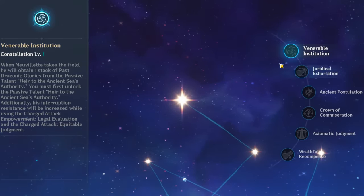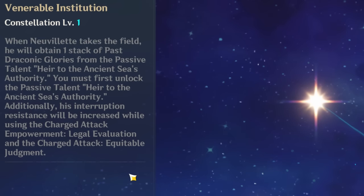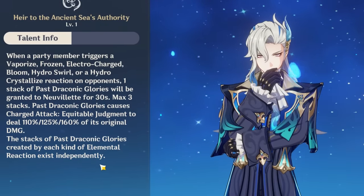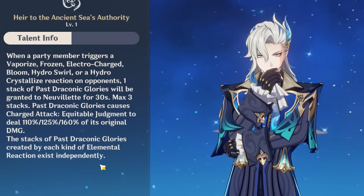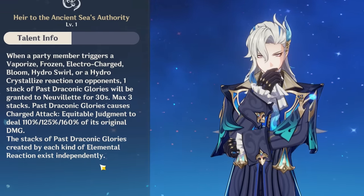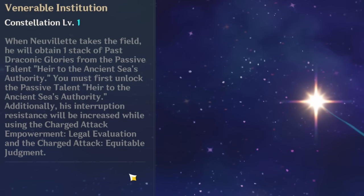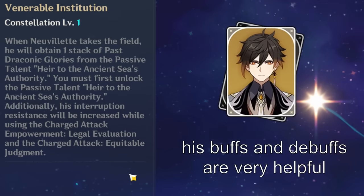Lastly, Neuvillette's powerful C1 and signature weapon. For his C1, the extra stack by itself can be a big damage increase since he is a hyper carry doing most of his team's damage, and his charge attack is most of his own damage — so around a 20%-plus increase is a big buff to your entire team. The extra stack also allows you to play another hydro teammate since you have to worry about one less reaction, and hydro resonance means more HP which means more damage. However, the interruption resistance from C1 isn't at its full potential yet since Zhongli is still one of his best teammates.